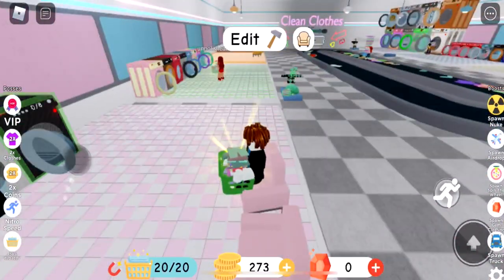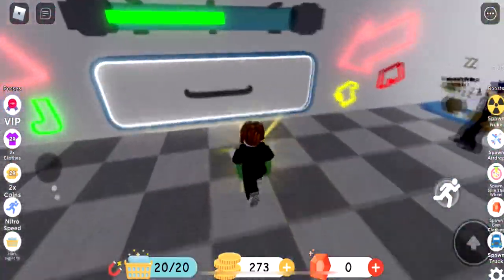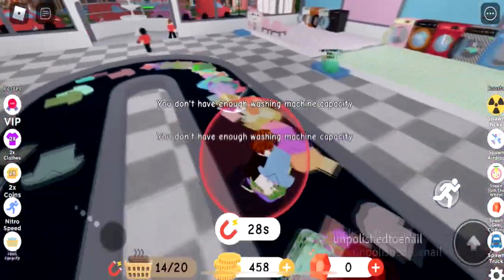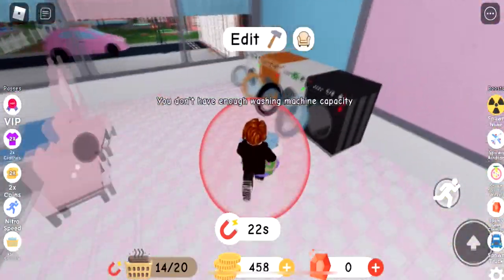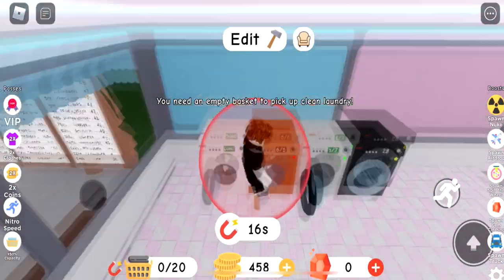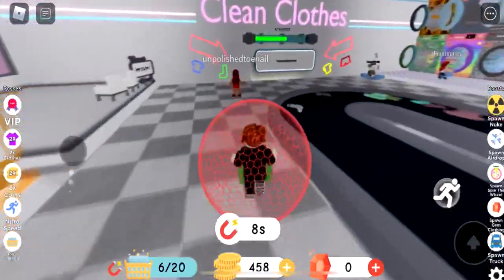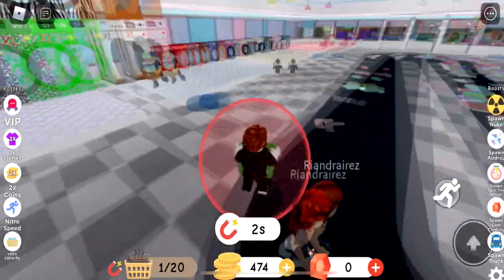I expected much more but it's just 500, so I can carry 20 pieces now. Let's go and try it. Done! I see 20 — how much can we get right now? 185, and 1 gold got me a 10 multiplier. Let's go pick up some more. 14 — I don't have enough washing machine capacity. Let's fill them up.